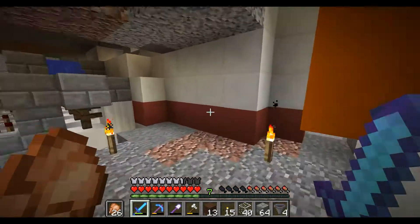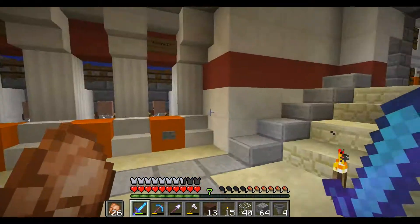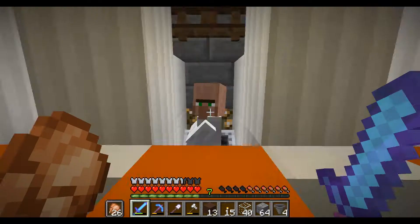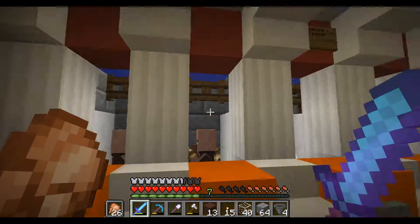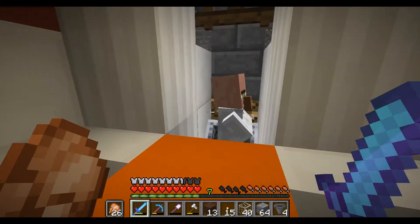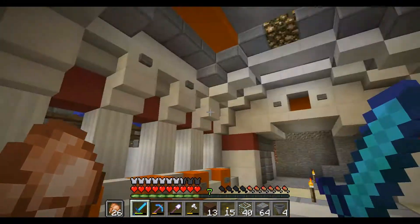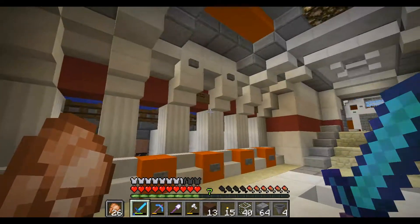Last episode we made this beautiful trading area for villagers, and look what I've got — some villagers here. An arrow, Bane of Arthropods and Fortune 3, that's not too bad. This one has a cheap trade for emeralds, and we have some cheap coal trades here. But this guy right here is my favorite — Fortune 3 for only 29 diamonds. That is not too shabby. Let's see if there's a guy waiting for us. I think maybe the villager breeder up there is broken, so let's go up there and take a look.